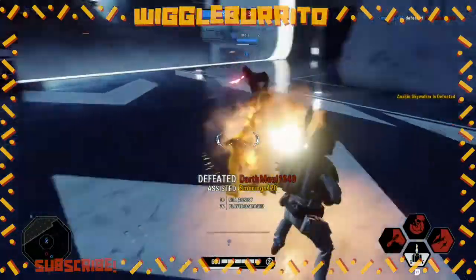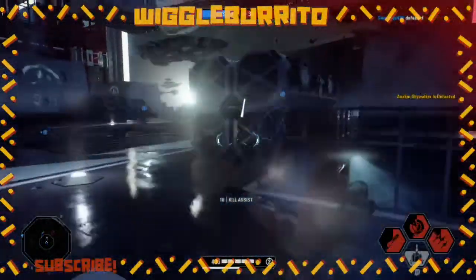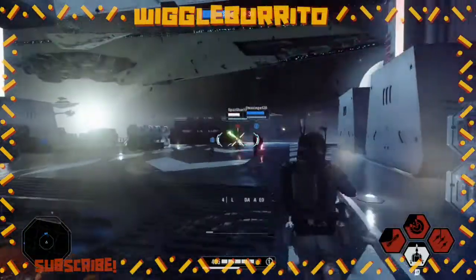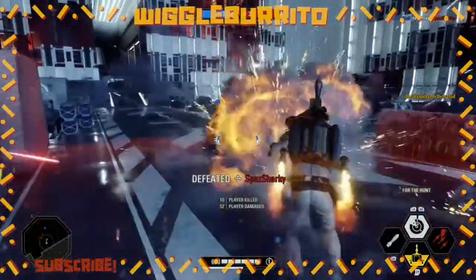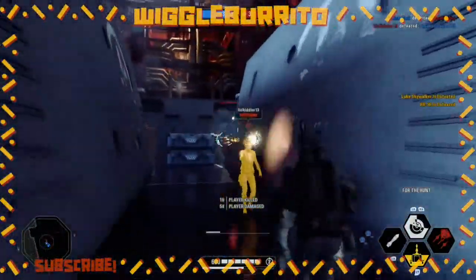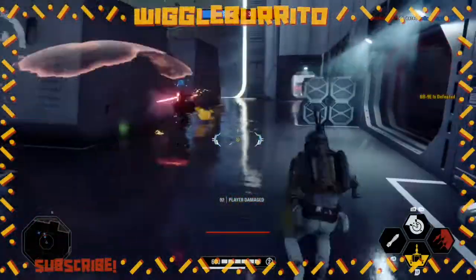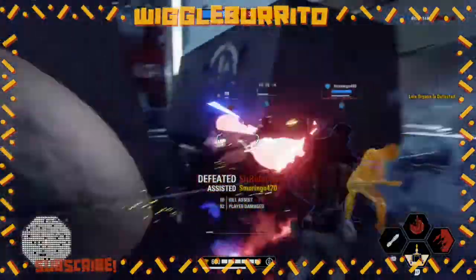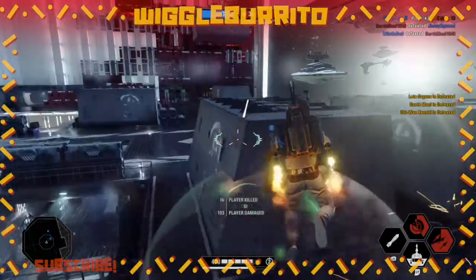We're gonna have four segments in this video. First is Star Cards for Heroes vs Villains, which is the game mode you're watching right now, and Star Cards for Galactic Assault. We're also going over some heroes you definitely want to watch out for and some heroes you want to play more aggressively toward. Then segment three is three of his best maps for Galactic Assault, and we'll round it off with segment four, which is overall tips — things you should stop doing and things you should definitely start doing.